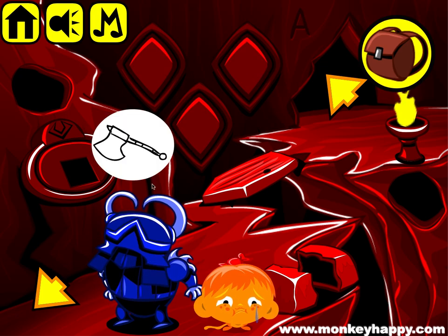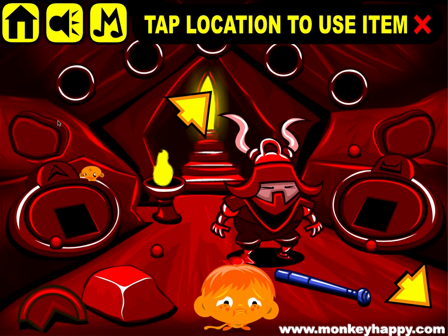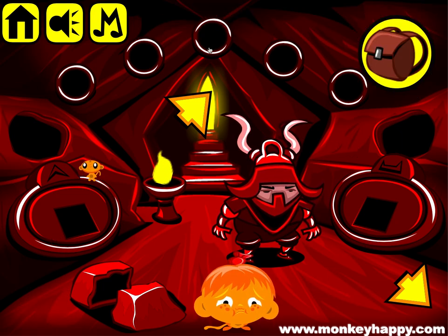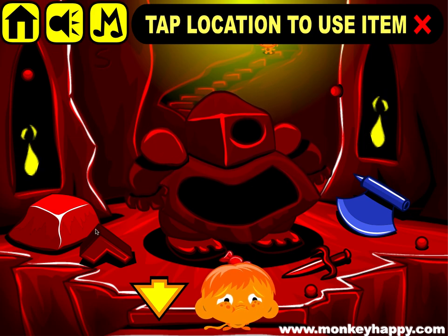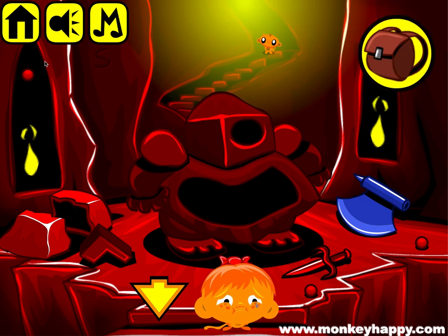We've got these to open, and this dude he wants an X. Let's go inside and get the hammer again and start breaking stuff. This rock here we can pick up all these bits and bobs. This guy he wants some daggers. Let's go into the next screen, get the hammer again and smash the rock.